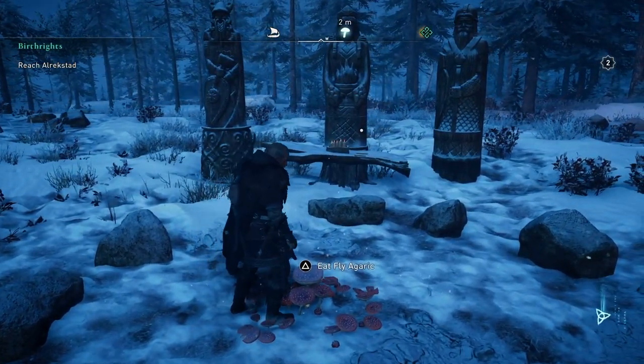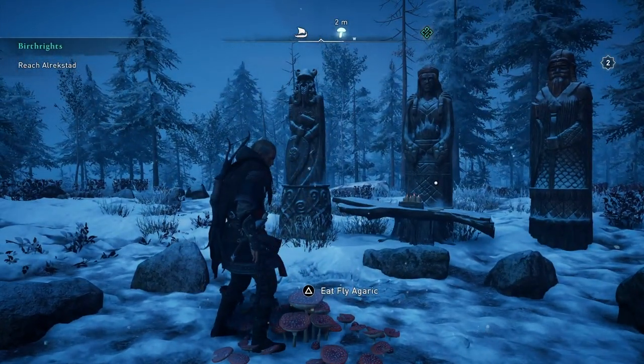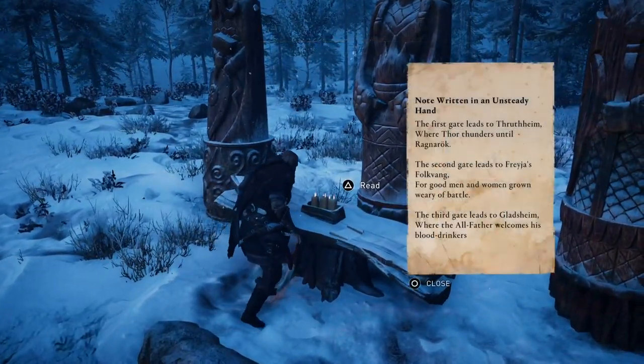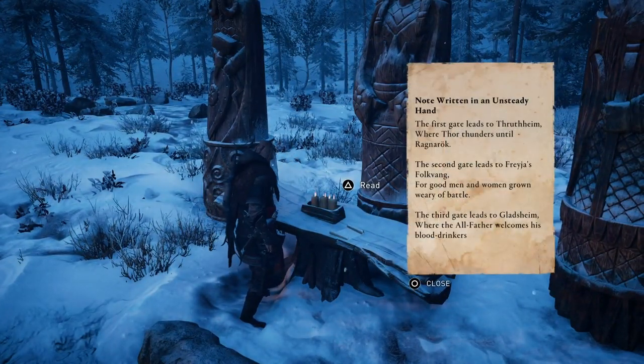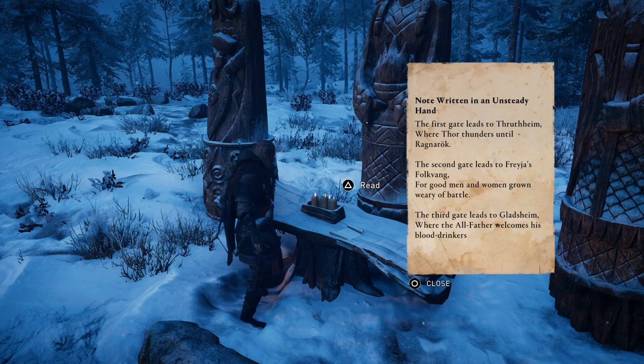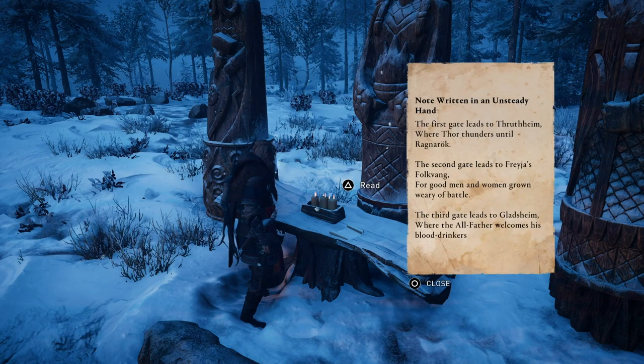Before eating the mushrooms and start tripping all over the place, take a look at the note that is on the table in front of you. This is a hint of the correct door order so you can complete the challenge. The first gate leads to Thor, the second gate leads to Freya, and the third gate to Odin.